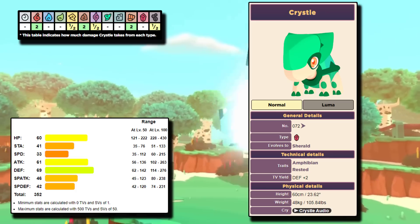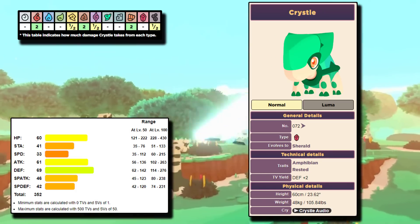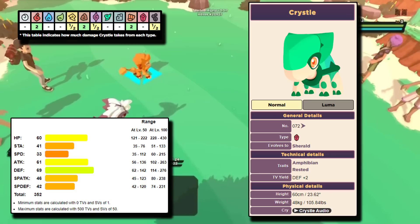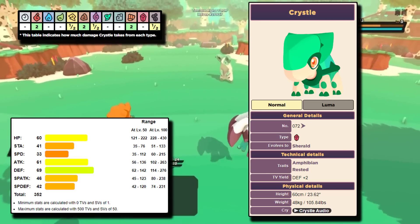So where can you catch this Temtem? Well, of course you can start with it — it is one of the three starter choices — but it can also be caught later at the mines of Quetzal on Tukma Island. This also evolves into Sherald at level 30. I'm pretty sure that these three Temtem have a third evolution, but they just haven't been released yet.